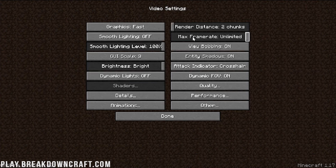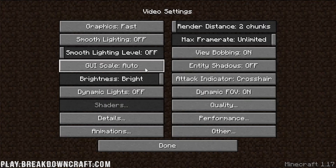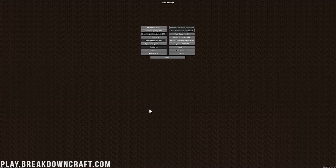Smooth Lighting needs to be turned off. Frame Rate actually needs to be set to Unlimited — limiting your frame rate can cause microstutter lag in Minecraft. I would recommend running unlimited frame rate. Smooth Lighting Level also needs to be clicked all the way down to off. View Bobbing doesn't affect performance. Entity Shadows needs to be turned off. GUI Scale — turning it to 1 is going to be best for lag as it has fewer things to display on screen.